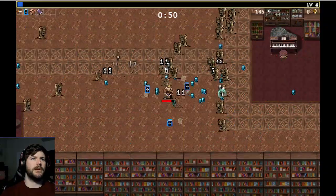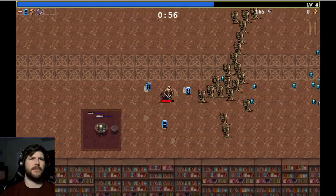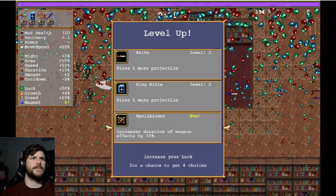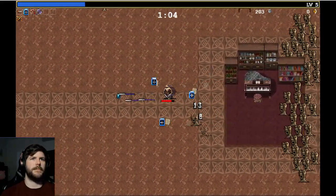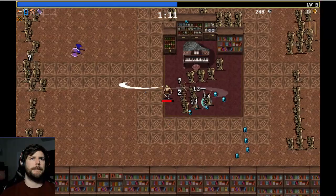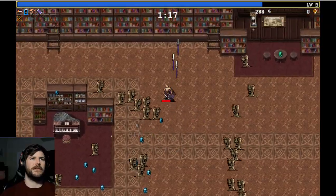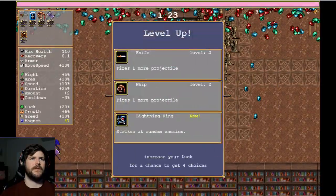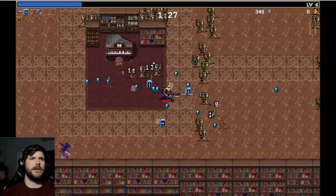We got a little bit spooky there, getting two items that wouldn't work. But really it's only in the early game that's going to happen — you're going to end up getting a lot of items and either have the choice for new ones that you can't take or just upgrading your ones that you can. So already we have four of the weapons that we're going to need, which will help us easily know what we're going to go for.